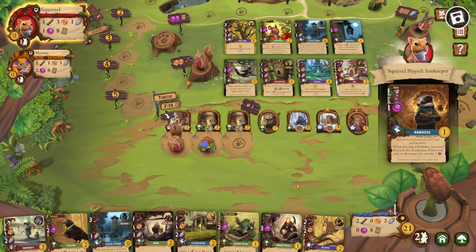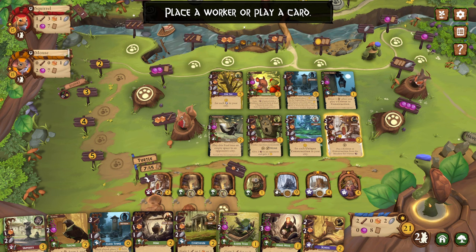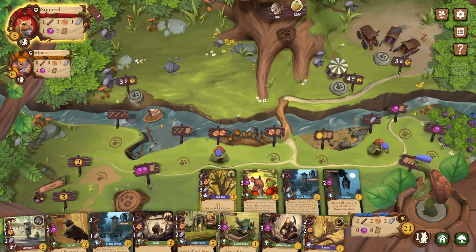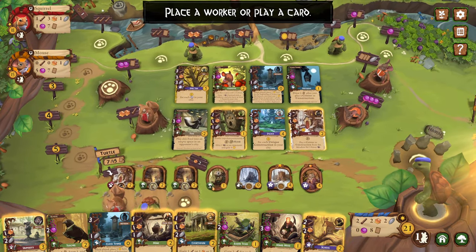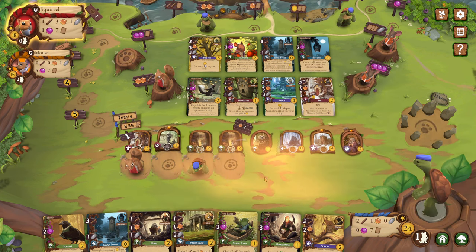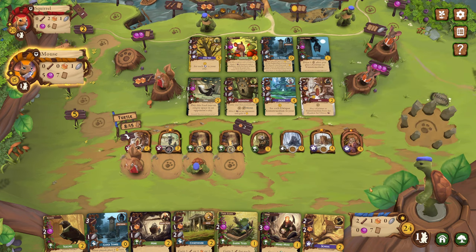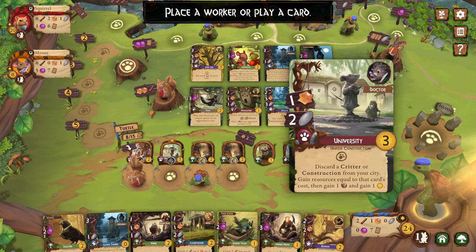We'll do another stone. I feel like this game is very combo heavy — I feel like I'm playing combos. I could play the inn too, I already got an inn. I need one more bean plant and I could. Now I have all the resources. So we'll go ahead and play the university. You just get a critter or university card from your city — every resource equal to that card's cost. Nice. Why can't I play the teacher? Oh, it's the doctor, not the teacher. So I got to play this teacher the old fashioned way. There's a schoolhouse too.